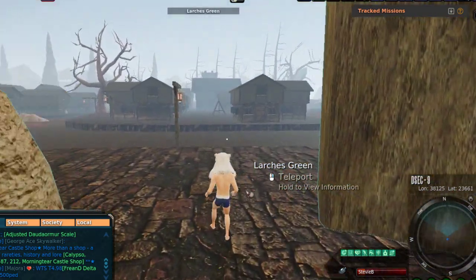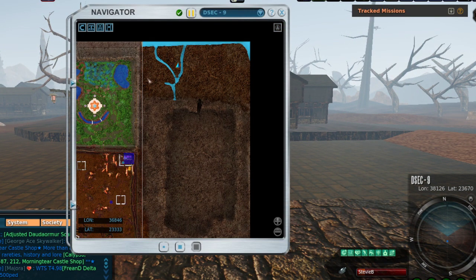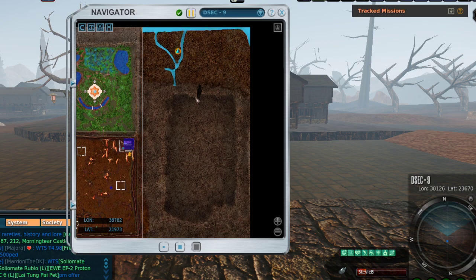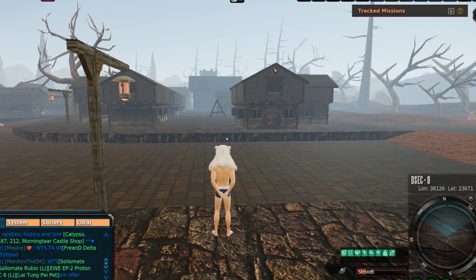Larch's Green is here in the new portion of the map. This area up here is going to act as normal. Down here is going to be the Mountain of Madness, which is similar to the caves on Monrea — it has some teleporters inside somewhere, but it does not allow you to use teleportation ships inside.